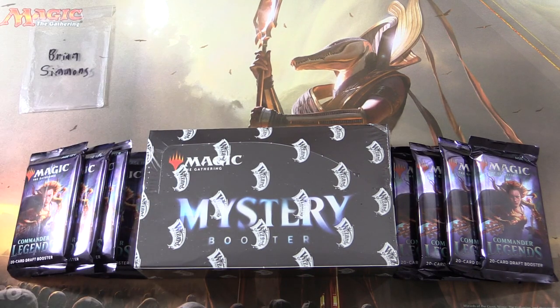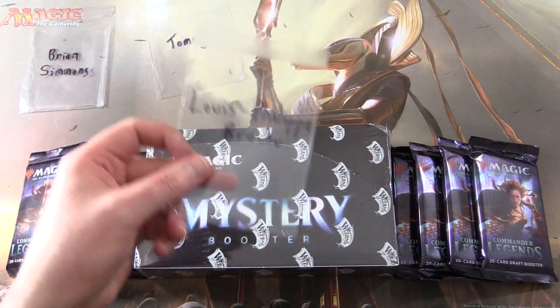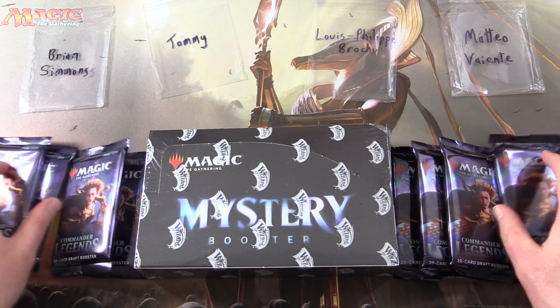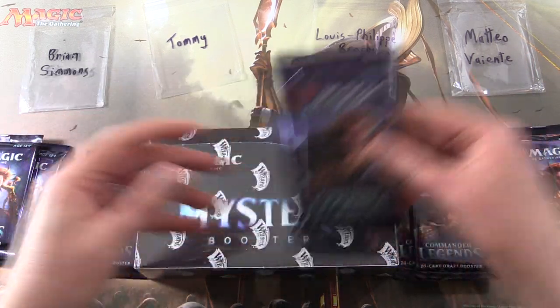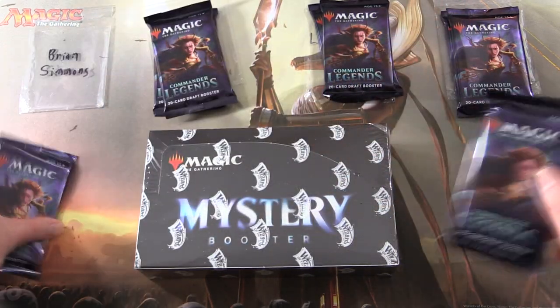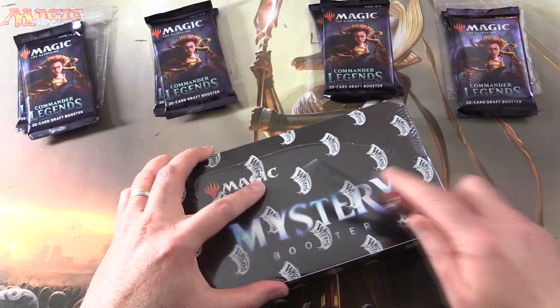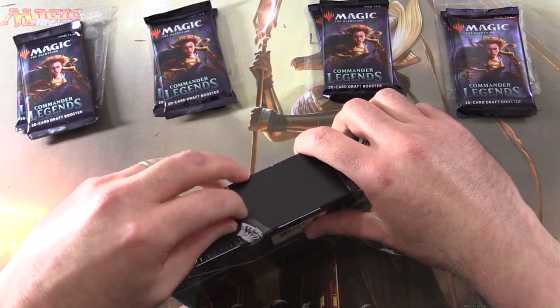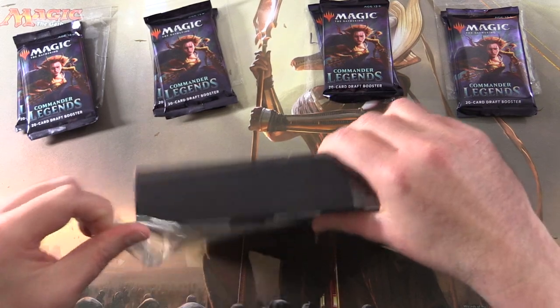We have Brian Simmons, Tommy, Louise-Philippe Brochu, and Matteo Vainte. We're going to give them two each, and then I'm going to grab four Mystery Boosters out of this brand new box. So hopefully we can get that Mana Crypt.